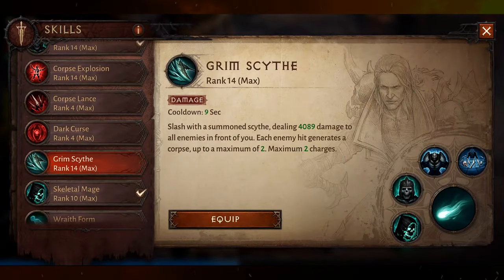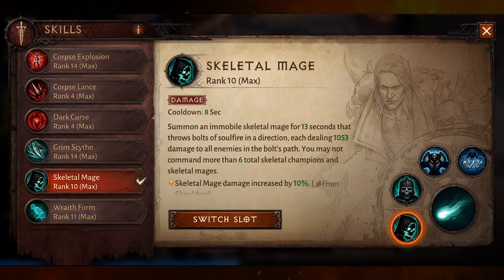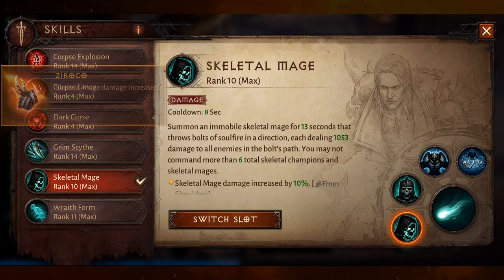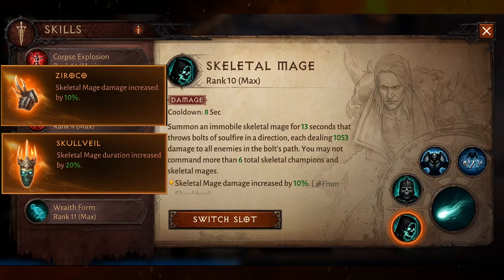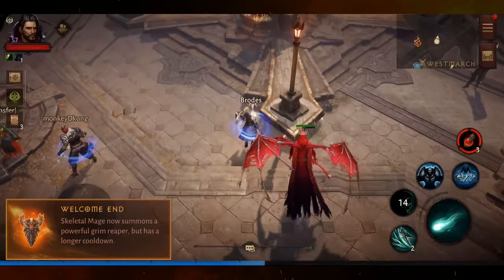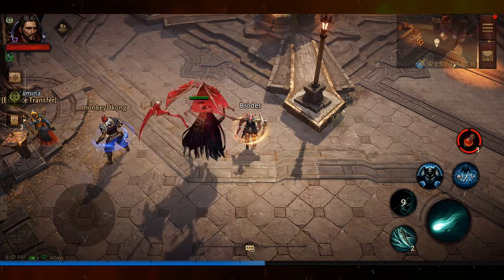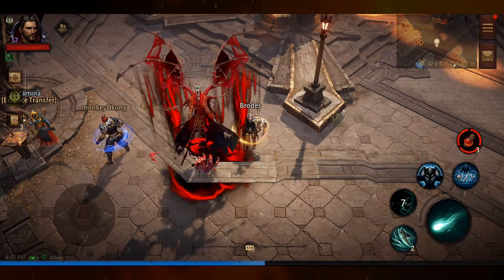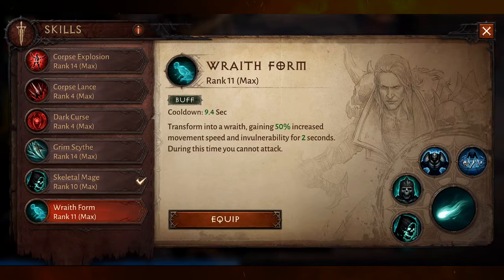Grim Scythe is the only Necromancer skill that has no augment at all. Skeletal Mage has three augments: Zorocco increases damage by 10%, Skull Veil increases the duration by 20%, and Welcome End changes the Skeletal Mage into a powerful Grim Reaper but also increases the cooldown.